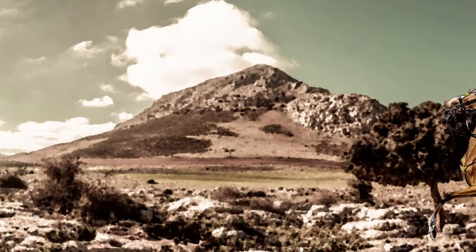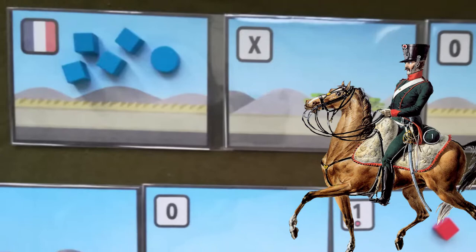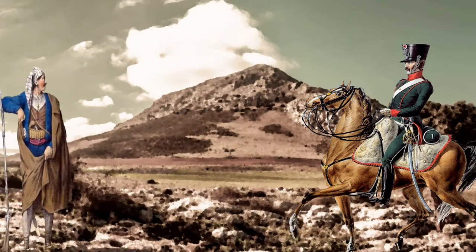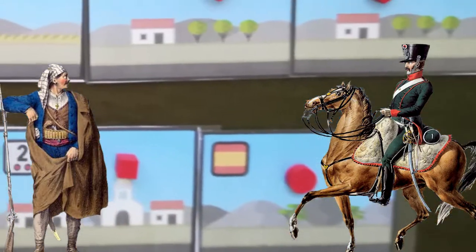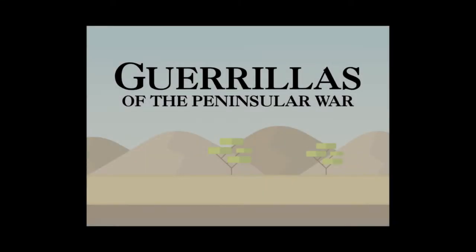In need of supplies, a group of French soldiers led by a chasseur à cheval leave their camp and roam through the mountainous countryside, while some Spanish guerrilleros and their chief lay out an ambush and patiently await the enemy. See how this fight turns out in Guerrillas of the Peninsular War, an 18-card print-and-play war game for two players designed by Joe Schmidt.